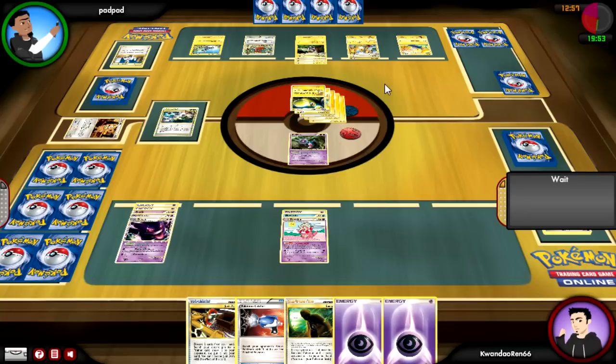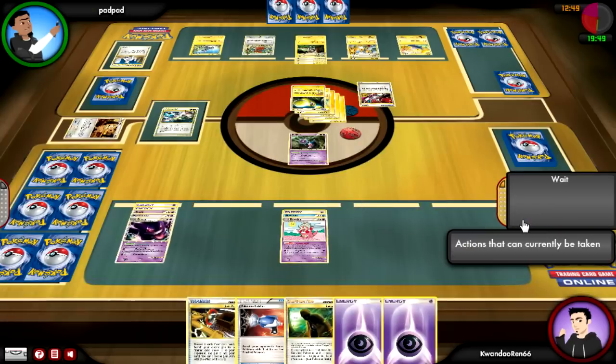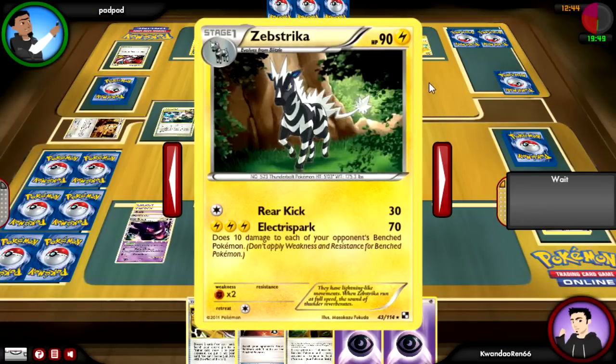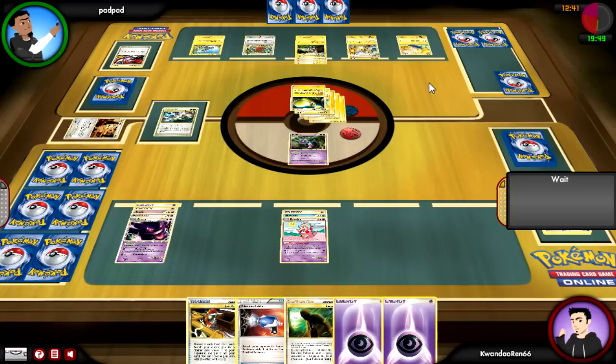He's also taking a lot of time — I've only used about five minutes and he's used like twelve. He decides to use Energy Returner, which moves three Basic Energies back from his discard pile into his deck. It's looking a little thin. He's going to kill off my Mime Jr. with Powerful Spark.